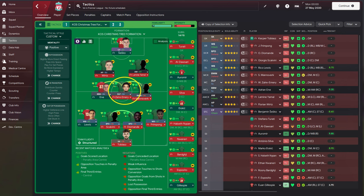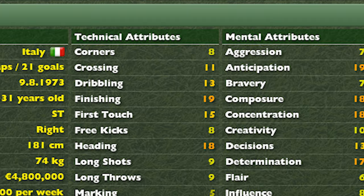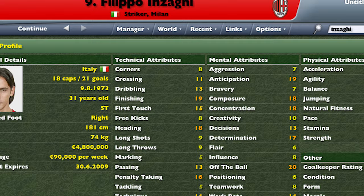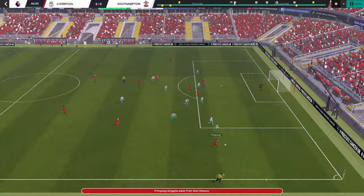An attacking midfielder on attack and an advanced playmaker on support make up the rest of the creative side of the tactic. In front, the striker may be a variety of roles. Filippo Inzaghi was a strange striker — he ran low on technique, but he was always there in the right place at the right time. So poacher is the closest role to his playing style. However, I went with the complete forward on attack, as Inzaghi was always trying to find the best position to be in and help the team attack.